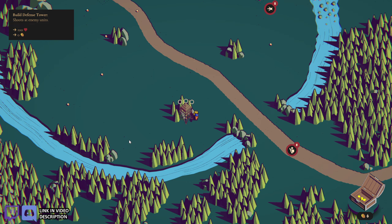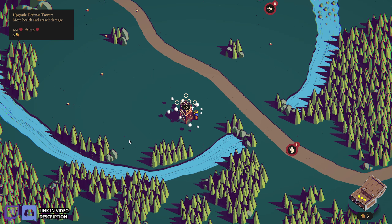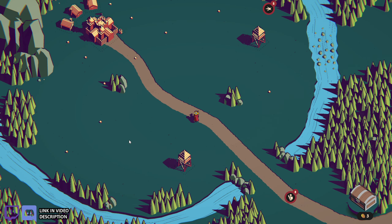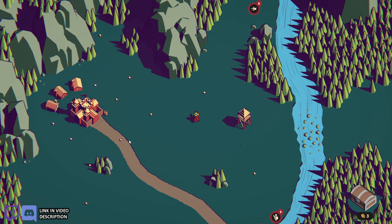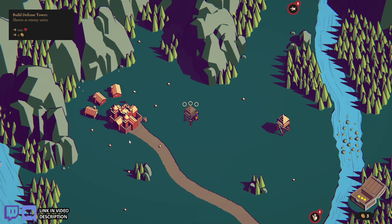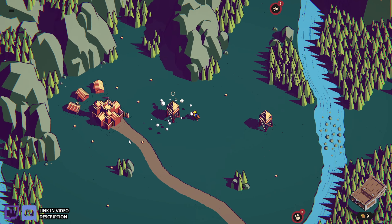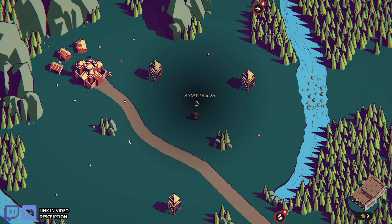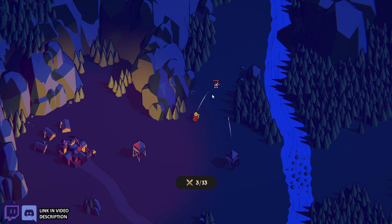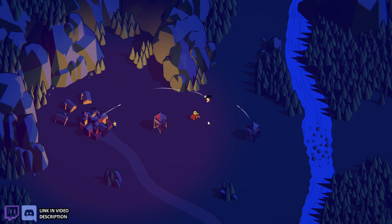I have six gold left, so I'm going to build a tower here. I've got some leeches coming through — they're just kind of fast but they go right for the castle, so you want to keep your eye on them. There's a lot of them down here. I'll help this tower out — this tower might go down, but it'll get rebuilt. I'm not too worried about it.